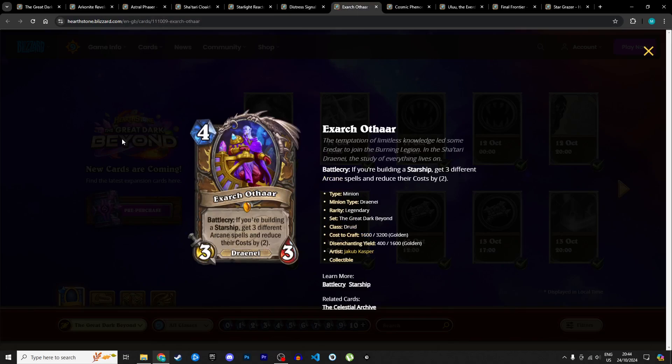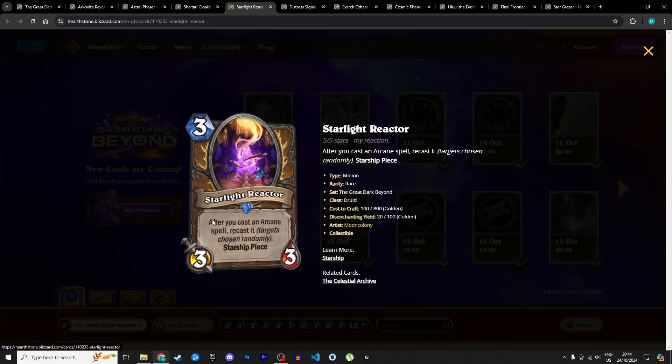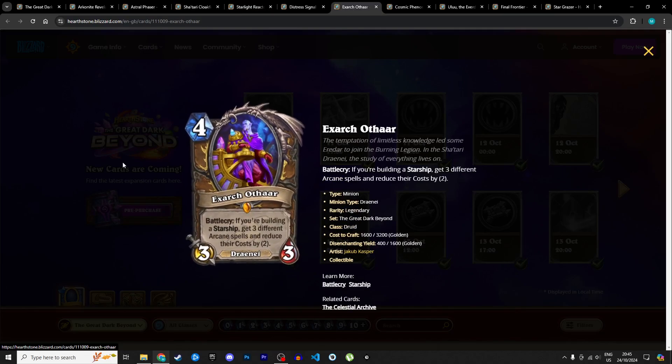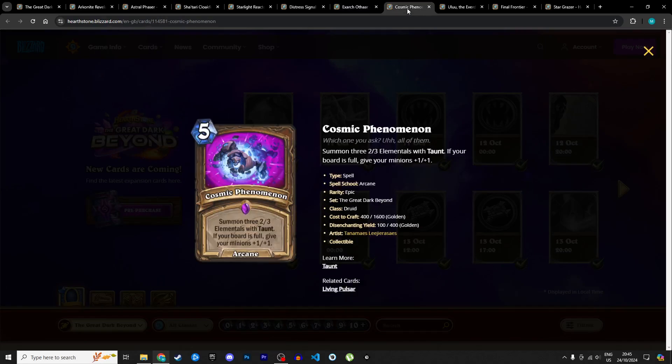Our first Druid legendary is Exarch Othar, a 4 mana 3/3 Draenei. Battlecry: if you're building a starship, get three different arcane spells and reduce their cost by 2. That's even more mana cheat for Druid, and it bridges the starship and arcane spell synergies. The discounted spells stay in hand — you don't have to play them immediately. You can combine them with Starlight Reactor later in the turn to double-dip. The restriction is you need to be building a starship. I'm giving it 4 stars in Standard and 2 in Wild.